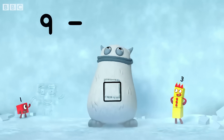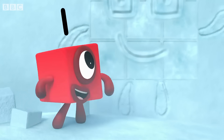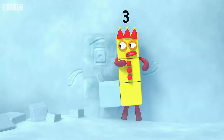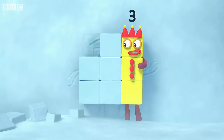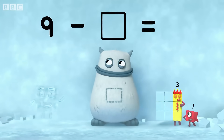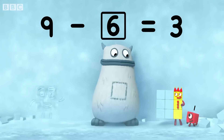Nine minus... equals three. So what's missing? Come over here, three. That's one, two, three, four, five, six. So that's what's missing. Nine minus six equals three. And six is in your tum. Yum, yum. Well done.